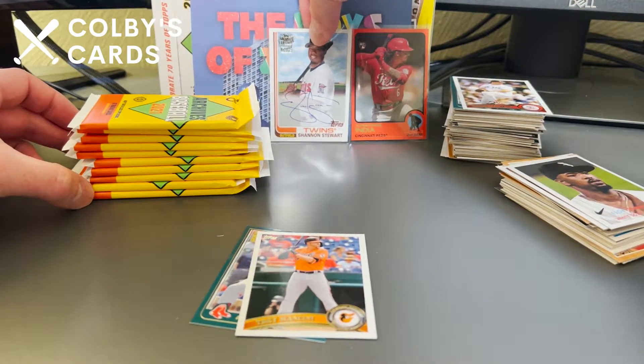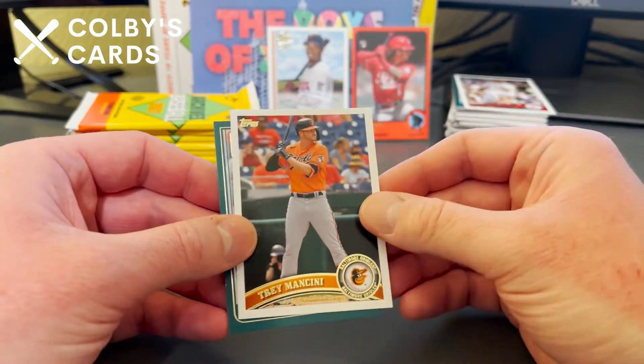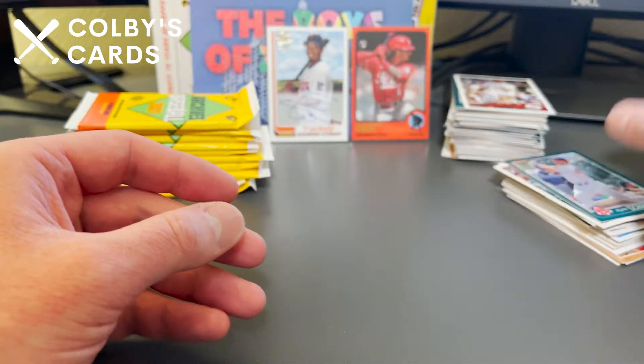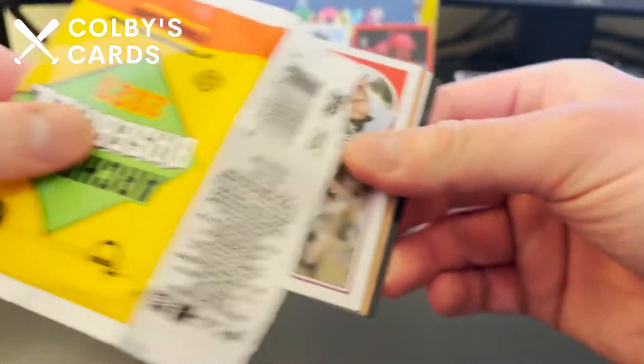Better than getting an MLB Network anchor or something — no offense to Lauren Shehadi, but you want those on-card autos to be actual baseball players. You definitely see better penmanship and autograph quality from the veteran and older players.